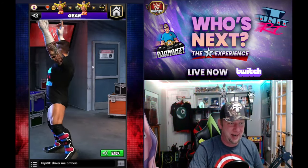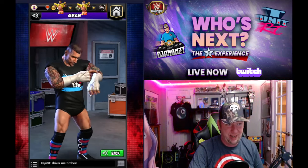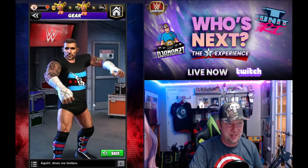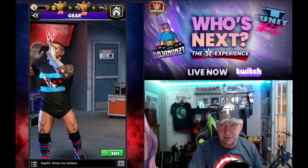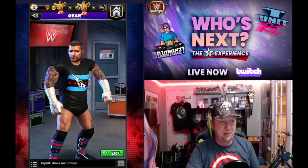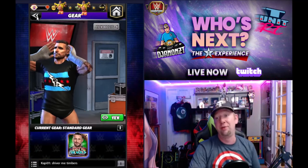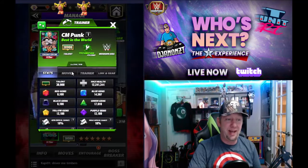I don't know why they did my boy like this and gave him these giant hands — he's got those giant Austin Theory hands, they're bigger than his head. And I don't know if this is a cut-off sleeve or a short sleeve t-shirt, but there's some stuff going on. Hey, it's CM Punk and I'm here for it.